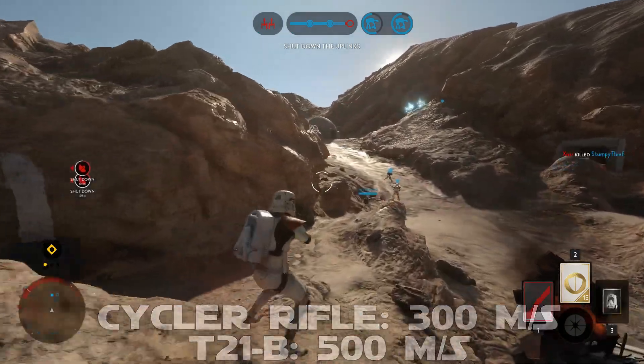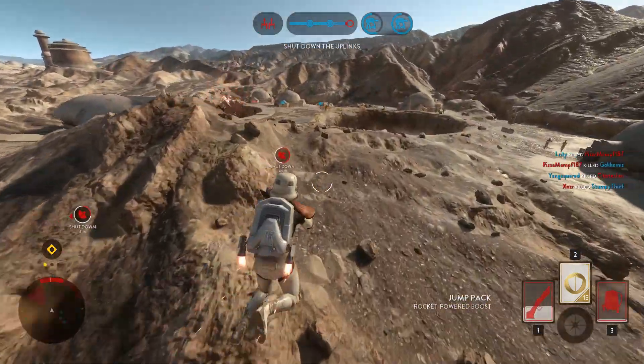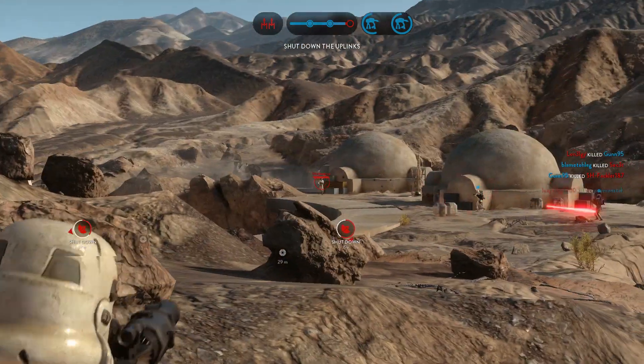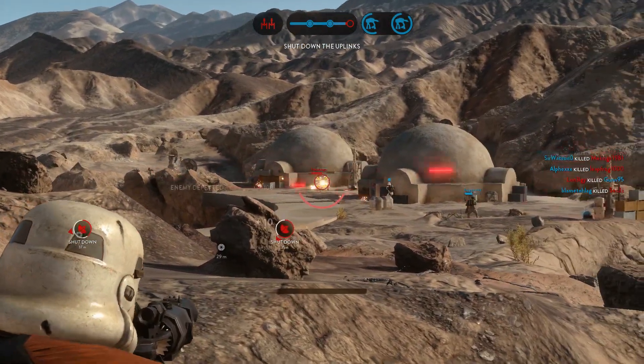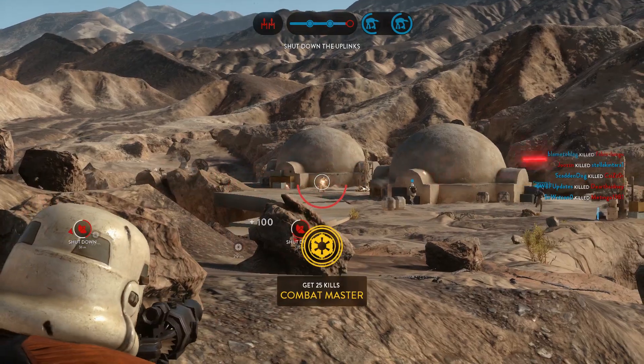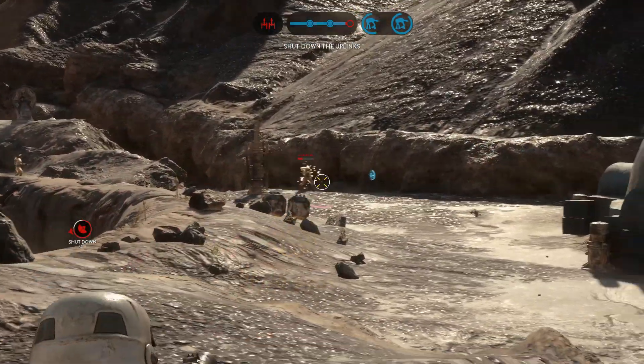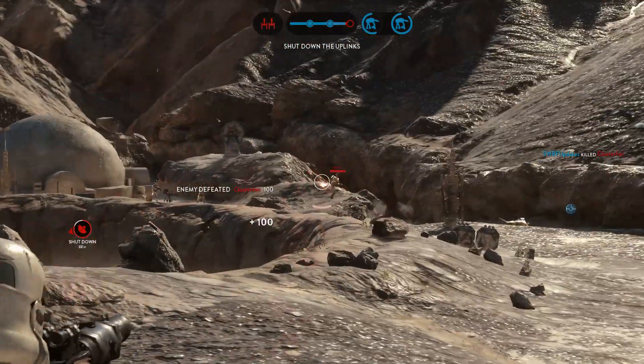Meaning that just speaking about velocity, the T21B will be a lot easier to hit with at longer ranges, especially on moving targets. On top of that, none of the blasters have bullet drop like the cycler rifle has, and as you can see the bullet drop is quite heavy with the cycler rifle, which is just another reason why it's so hard to hit with right now.